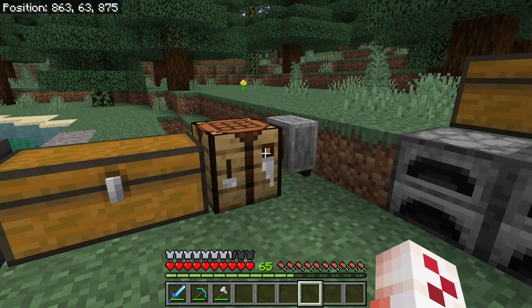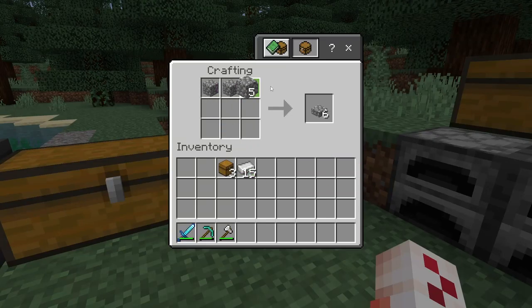The next achievement is called Smelt Everything, and all you have to do is connect three chests to a single furnace using three hoppers. To make a furnace you obviously need eight cobblestone. Place it like so and that'll create your furnace.